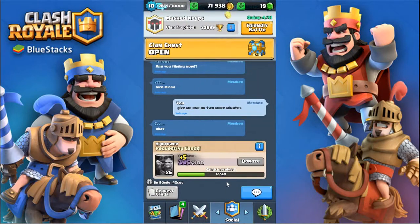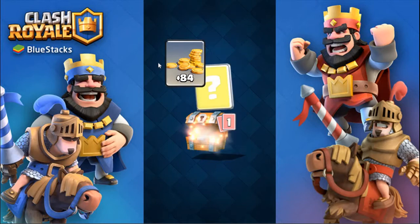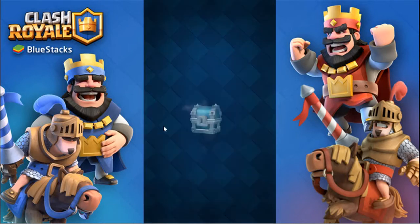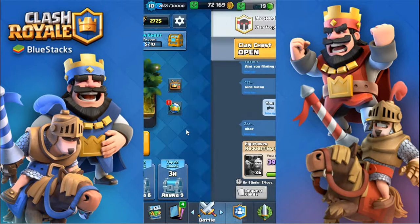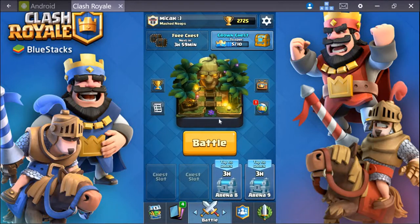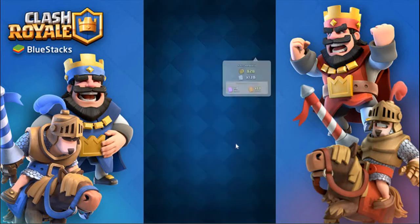I have a bunch of chests saved up. I told my clan I was gonna film so some of them are probably gonna watch one or two of my battles. I'll quickly open up some chests — so far nothing good. I did get the lava hound in the Night Witch draft challenge. I kept doing it again and again and eventually got a legendary. The highest I got was eight wins and I blew all my gems.